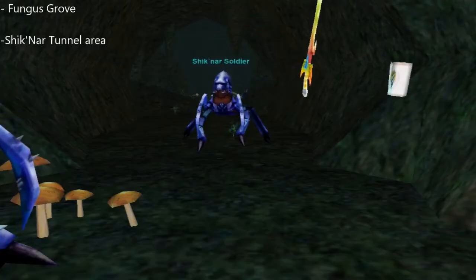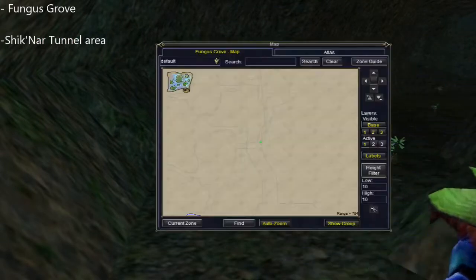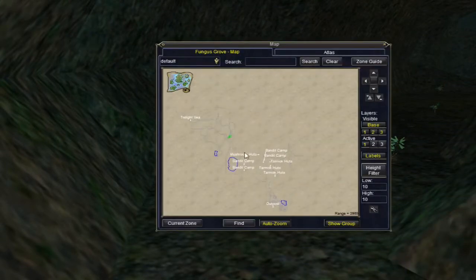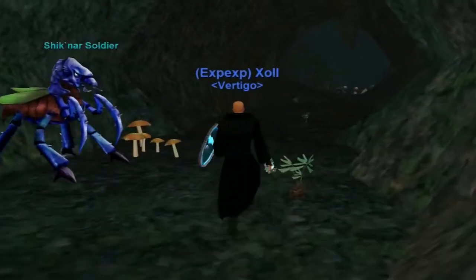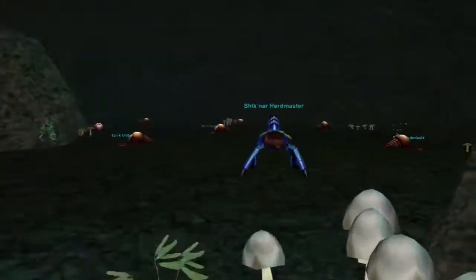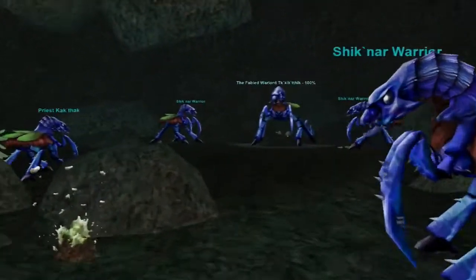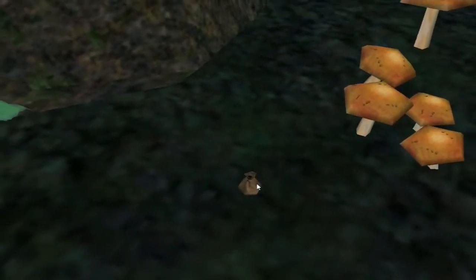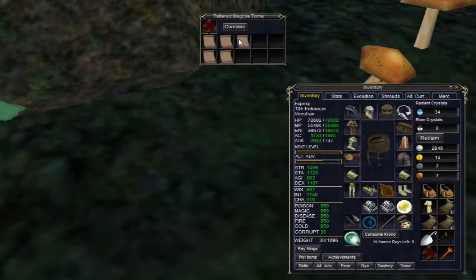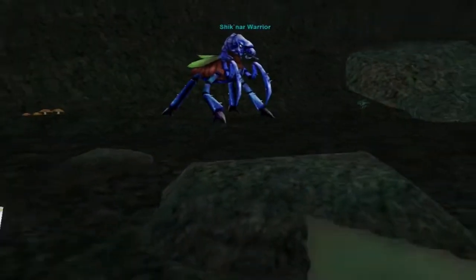The next zone is Fungus Grove. This one is almost directly under where you zone in - it's like this huge hill. There it is on the map. You run in to the underneath area. This was actually recorded back in March when the Fabled were spawning, so we have a Fabled here. Just loot the page and move on to the next area.